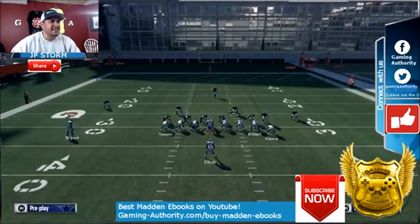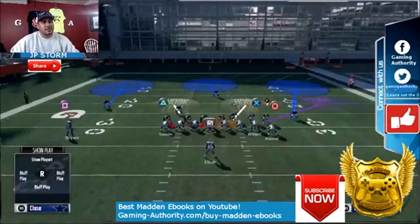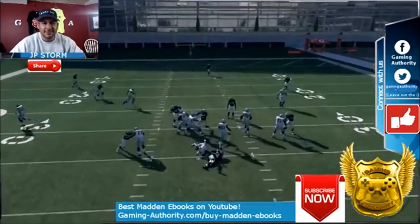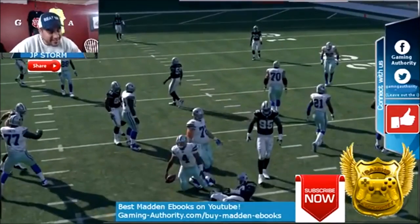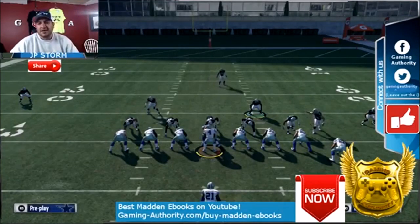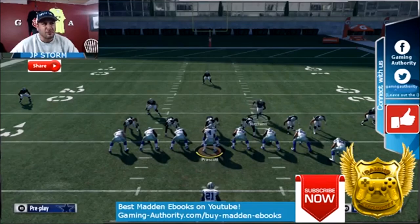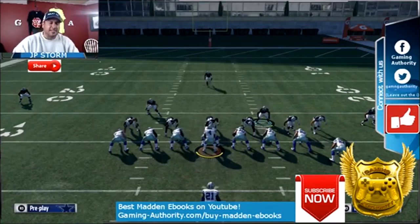It is insane. I guess it's a glitch — well it's not even a glitch, it's just insane. So that's the technique: put one of these guys on a QB spy, come close with another guy, and keep clicking that right stick button in.